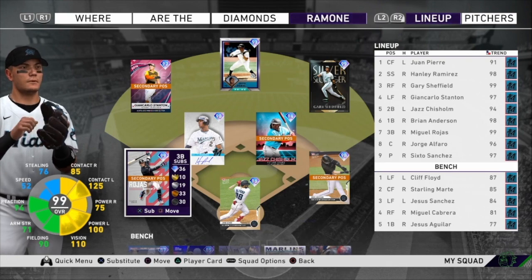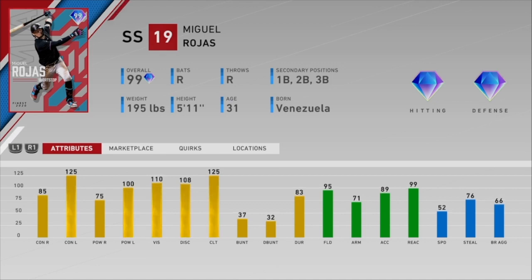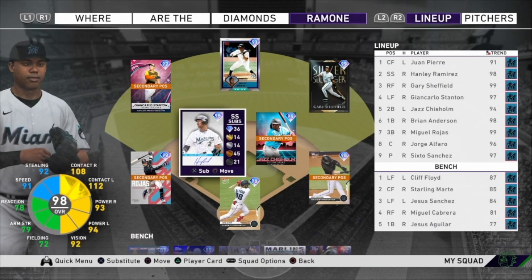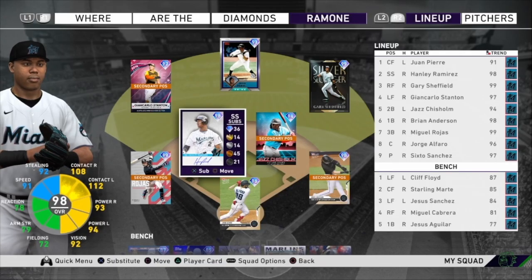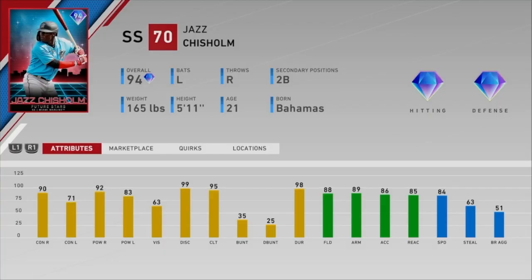Stanton is an absolute power beast — 125 power on both sides — though his defense isn't that great. At third base we have the finest for the 2020 Marlins, Miguel Rojas. This guy mashes lefties but isn't as great versus righties, so we'll see how he does. At shortstop, Hanley Ramirez — definitely a fan favorite; he can hit for contact, hit for power, play okay defense, and he's got a lot of speed, so this should be a fun card.